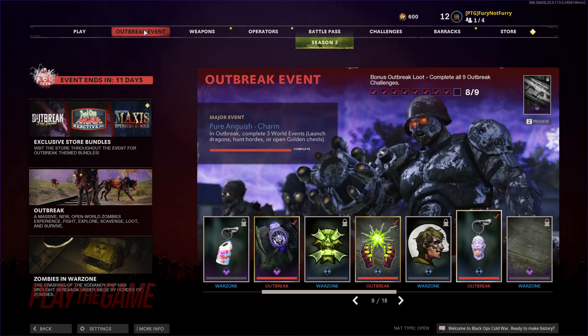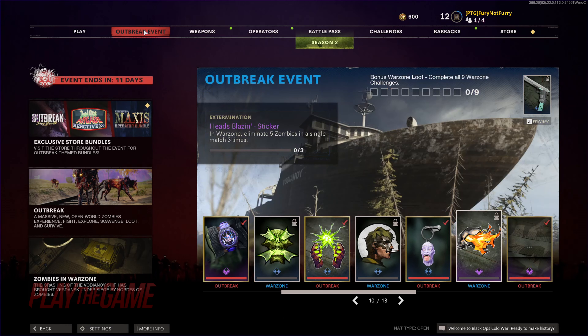The Pure Anguish Charm in Outbreak requires completing 3 world events such as launching dragons, hunting hordes, or opening golden chests. The Head Blazin' Sticker in Warzone requires eliminating 5 zombies in a single match 3 times — this may be the hardest of the bunch, as you need to worry about other players killing you while you are trying to kill zombies. If you're going for zombies, you can assume that other people are as well.